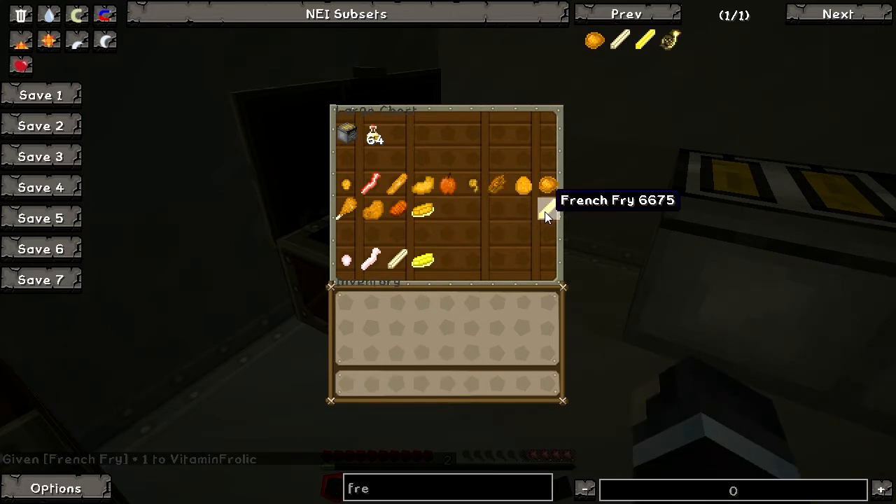Let's see — french fries, let's put it over here. Here's one hunger bar. However, it's quite easy to make. French fries is the way to go.